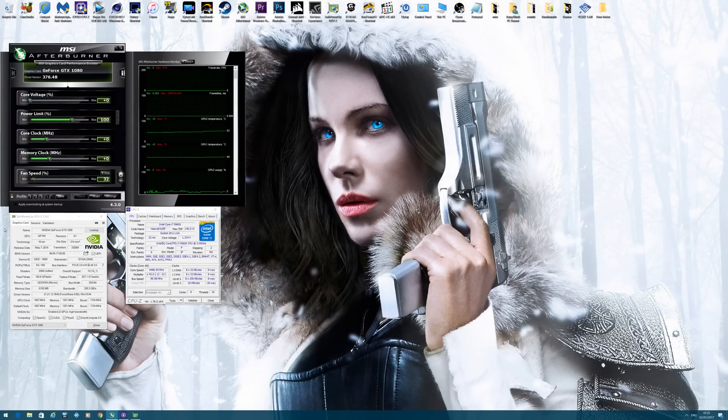Hey guys, it's Bang for Buck PC Gamer here. Just want to start off by wishing everyone a very happy new year and good fortune, health, and happiness going forward. So this video is going to be about overclocking. When you generally overclock an Nvidia GTX 1080, you get around eight to ten frames per second in most games when you get it from stock to around two gigahertz, with a slight memory overclock as well.